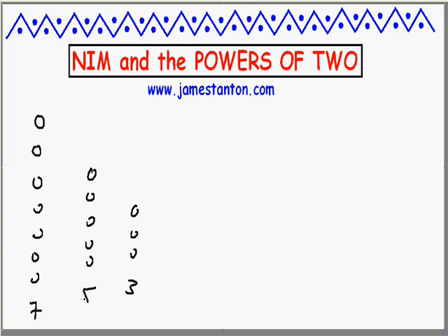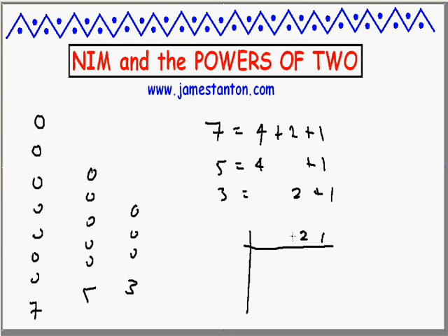There's a lovely connection to the powers of two. Every number has a unique sum of powers of two. For example, seven is four plus two plus one. Five is four plus one. And three is two plus one. I'm going to encapsulate that in a table with the powers of two across the top — only going up to four in this case — and the pile sizes on the left. Seven used a four, a two, and a one. Five used one four, no twos, and a one. Three used no fours, but a two and a one.